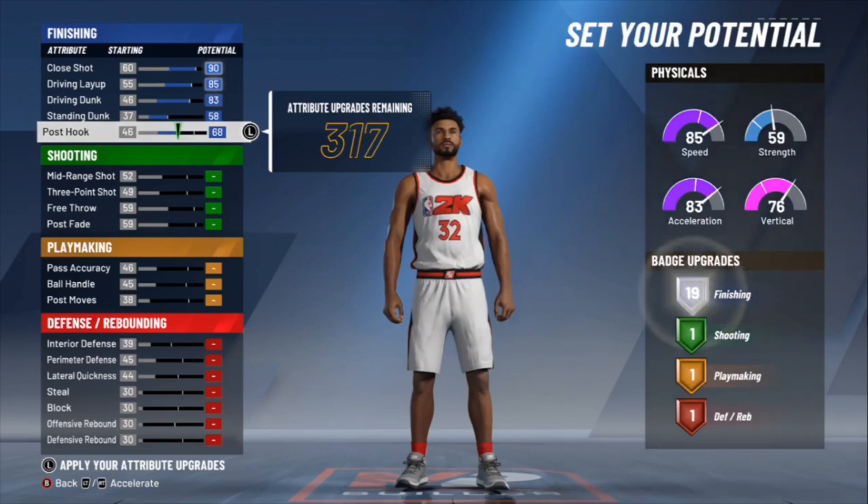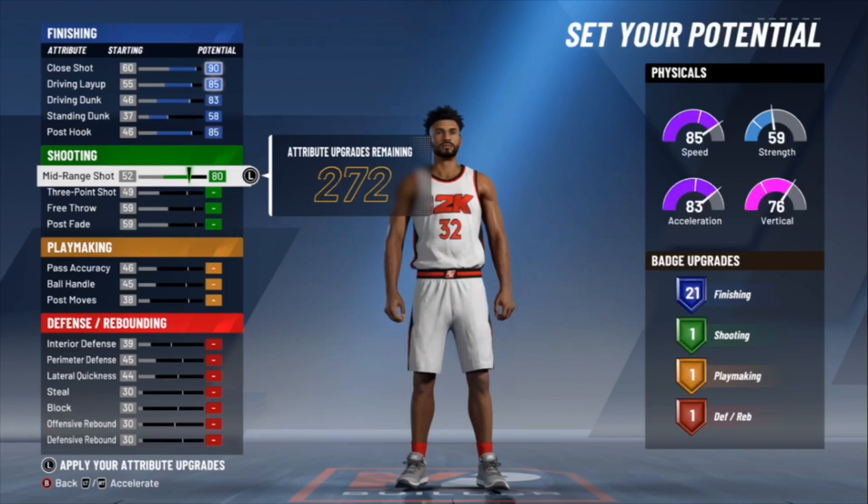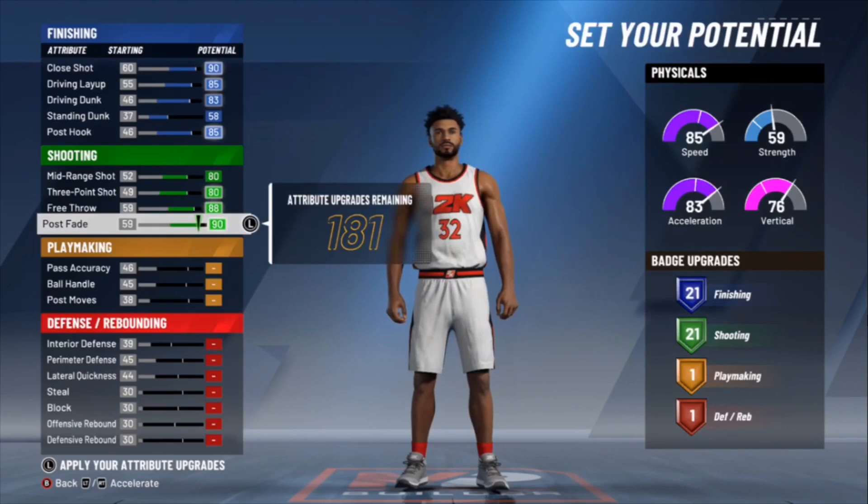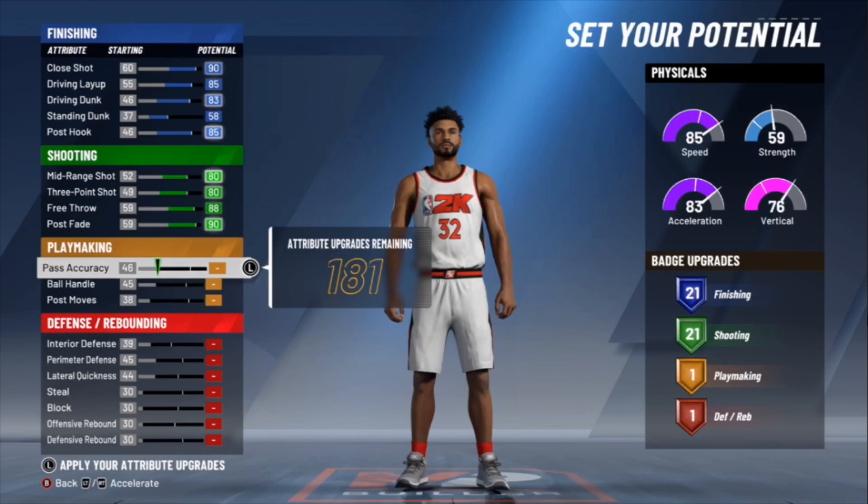For the shooting: put your Mid-Range up to an 80, put your Three-Pointer to an 80, Free Throw put that to an 88, Post Fade — put that to 90. For your Pass Accuracy, put that to a 66. Ball Handling, max that out to a 79.